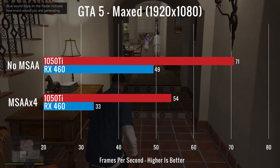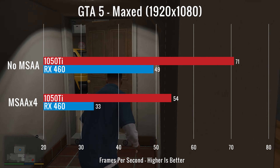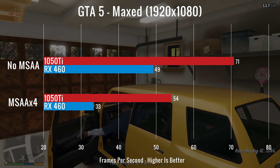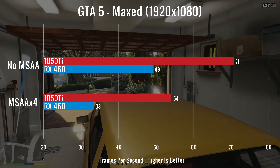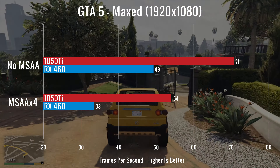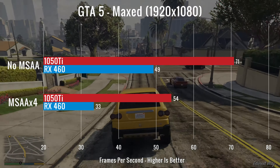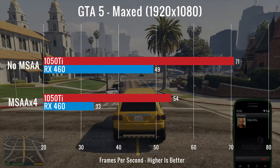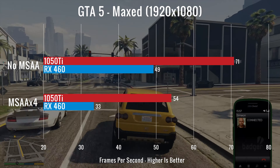For our next test, we decided to run Grand Theft Auto 5 with pretty much maxed out settings, both with MSAA turned off and then MSAA turned on at times 4. For the first test, the 1050 Ti scored 71 FPS as an average, while the 460 averaged 49 FPS. And then for the test with MSAA turned on at times 4, the 1050 Ti scored 54 FPS, while the 460 scored 33 FPS. As for the difference between the two with MSAA turned off, we had a 22 frame difference for the average.